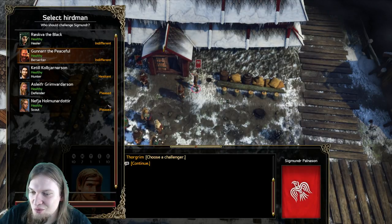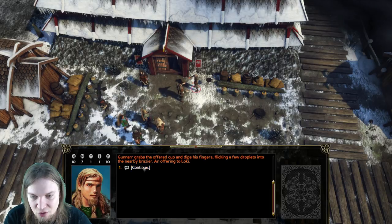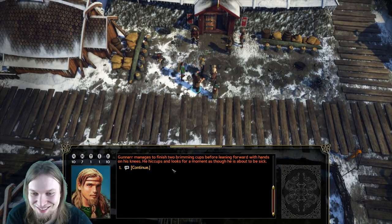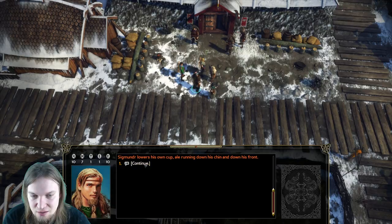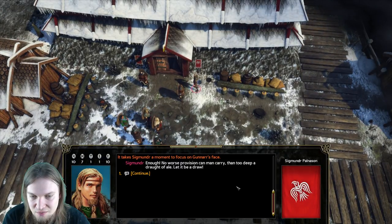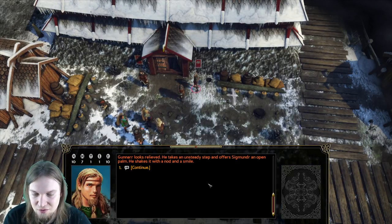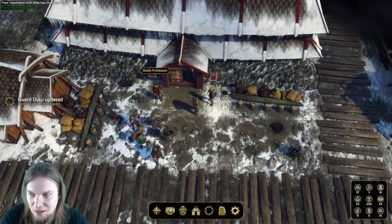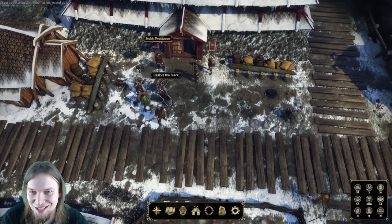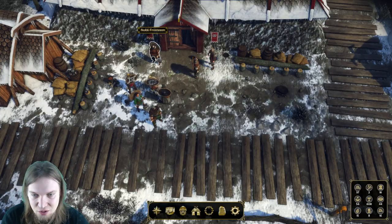Gunnar grabs the offered cup, flicks a few droplets into the nearby brazier as an offering to Loki, then manages to finish two brimming cups before leaning forward, looking like he might be sick. Sigmund lowers his own cup with ale running down his chin. 'Enough — no worse provisions can man carry than too deep a draught of ale; let it be a draw.' Gunnar looks relieved and shakes Sigmund's hand with a nod and a smile. My reputation with Rebe increased — I was actually hoping Gunnar could do more, but let's challenge this guy to an eating contest.